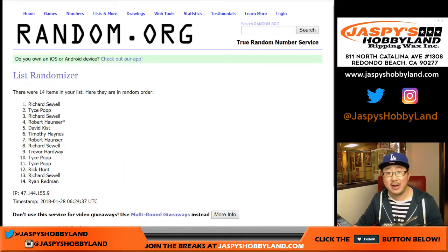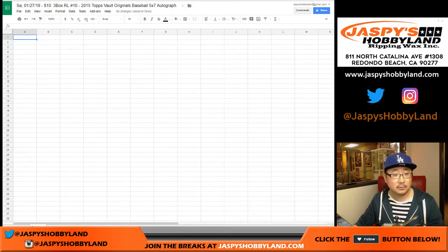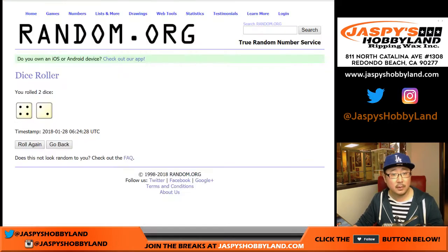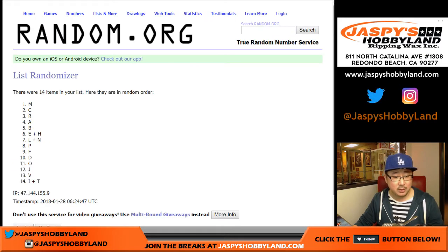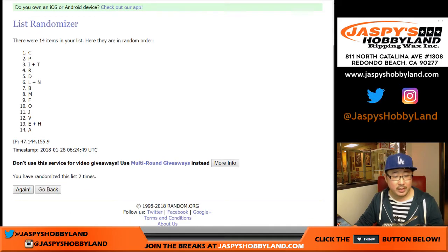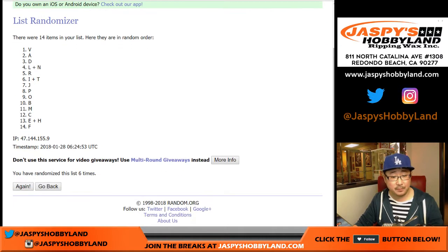Sixth and final time — Richard down to Ryan. Once again, four and a two, six times for the letters. Sixth and final time — V down to F.